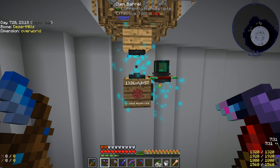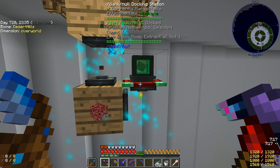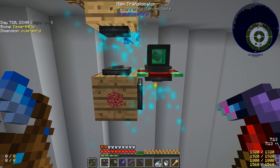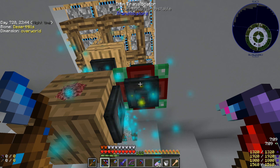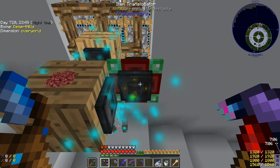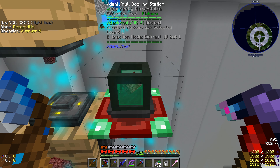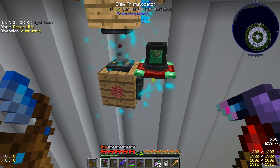I filled up my dink knoll full of crushed netherrack — I think I had like 93,000 of it. I decided we should use the docking station, so I placed down the translocator and placed the docking station on top. Then I tried placing one on the bottom and it wouldn't go. You can't place that translocator on the bottom of the docking station until you place your dink knoll inside the docking station first — then it will attach.